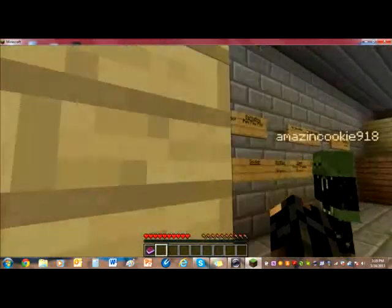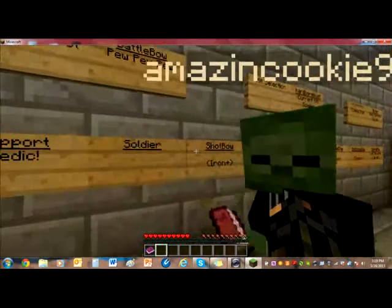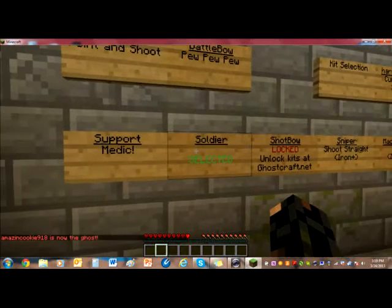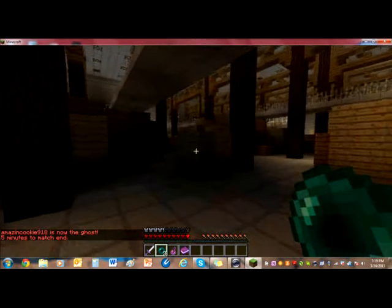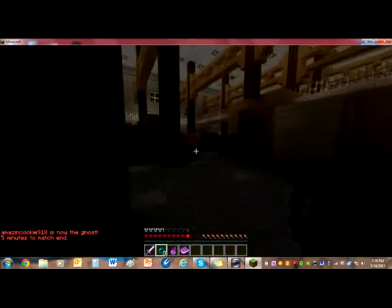Pretty much you right-click on one of these. If it says locked, like that, you can't use it. But if it says selected, you can. It uses a random ghost. I like the grenades — they're ender pearls.